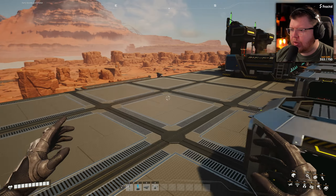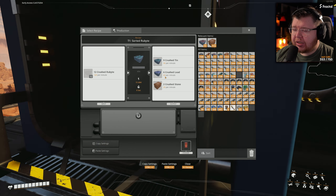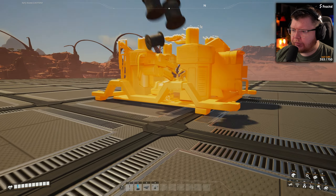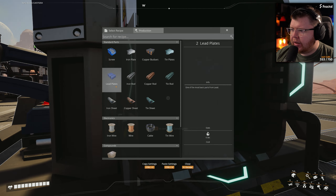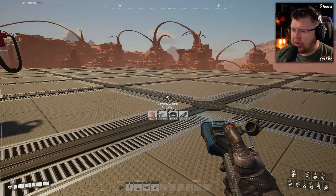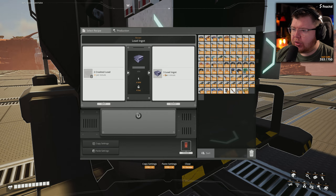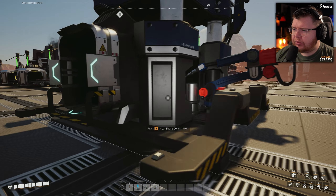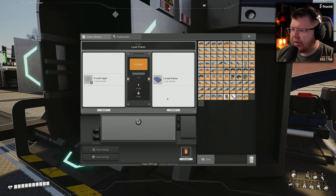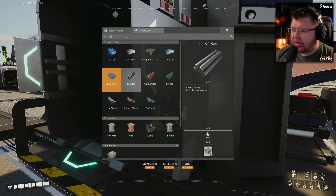Once we've done that we can look into the lead production line — 60 crushed lead per minute for this whole 120-line. Looking at a constructor for lead plates: 30 lead ingots gives us 45, so we're getting 90 ingots total which means we can use three of these. The plate ratio is basically the same at 30, and the only thing we need to make is lead plates.